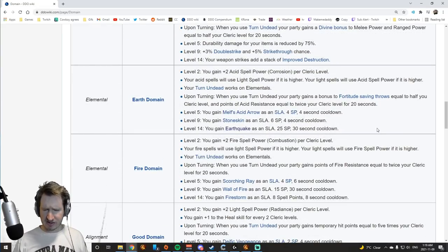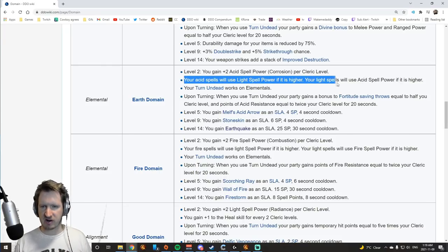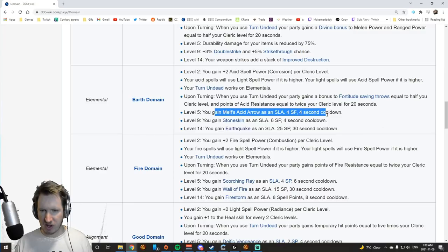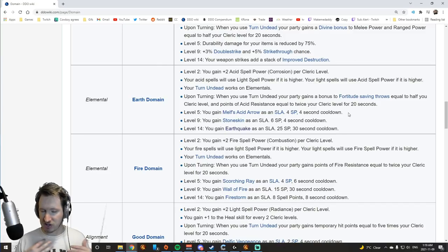Earth Domain is one of the lowest tier domains because it looks good but isn't. You can turn elementals and get acid spell power, but there's a bug in the game code: this effect only counts for spells and not spell-like abilities, which means Melf's Acid Arrow will not use your light spell power. Clerics only get one acid spell — Melf's Acid Arrow from Earth Domain itself. The lightning, fire, and water domains are all going to do a lot better than earth. The only saving grace is Earthquake for crowd control, but you're a cleric so you already have Greater Command, which is better. I don't recommend Earth Domain.